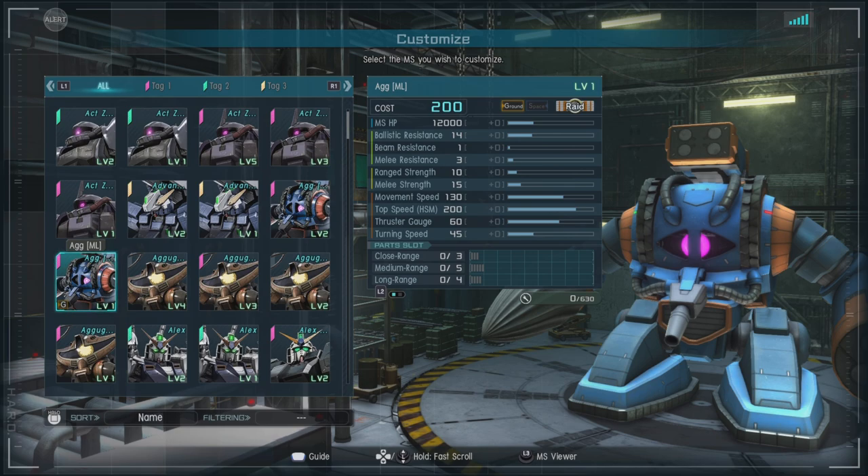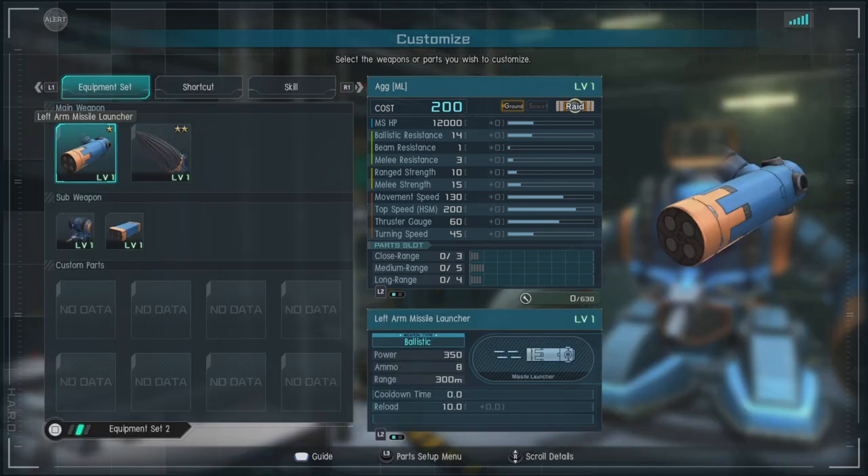For parts, we have close range of 3, medium of 5, and long range of 4. And of course, it is a melee priority 3 unit.